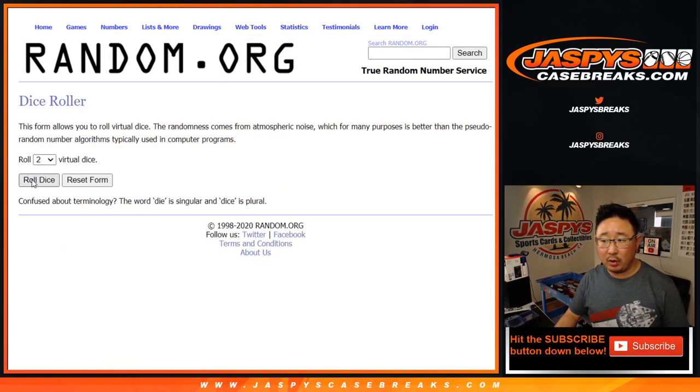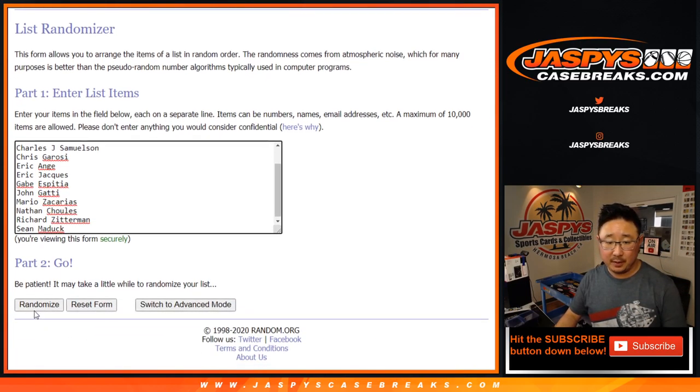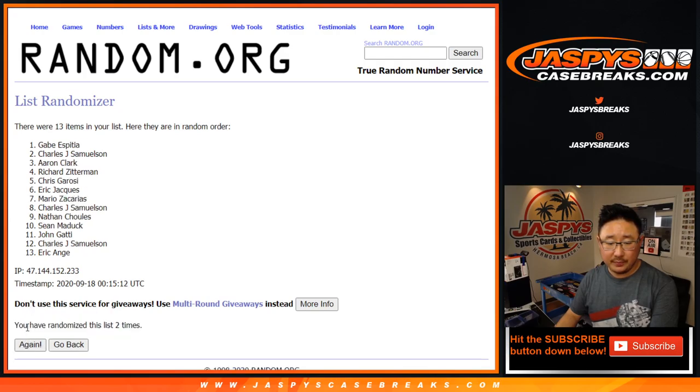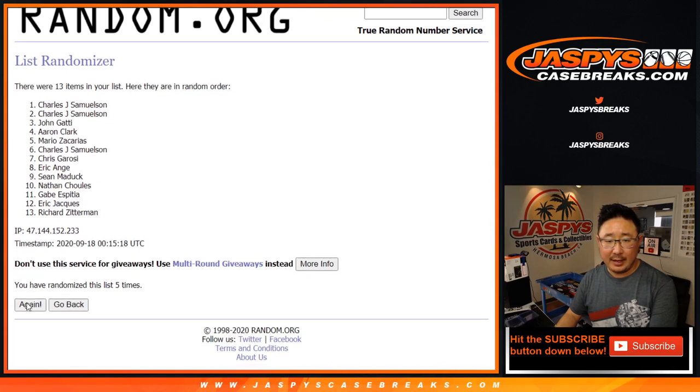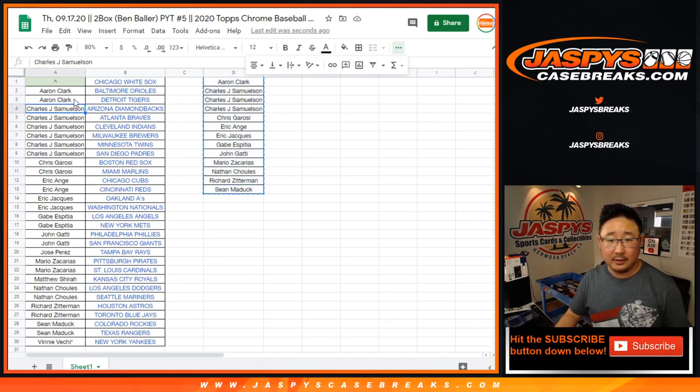All right, so let's put you in a different list here, roll it and randomize it. Four and two, six times — name on top. After six, get the White Sox. Good luck. One, two, three, four, five, and sixth and final time. After six, it's John Samuelson. There you go, John — you have the White Sox in this break.